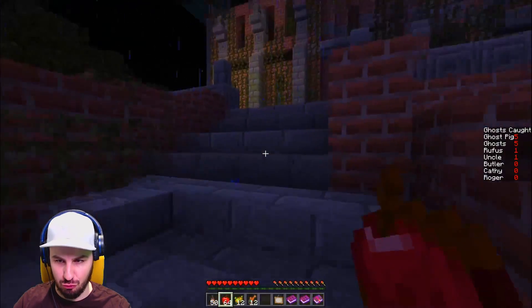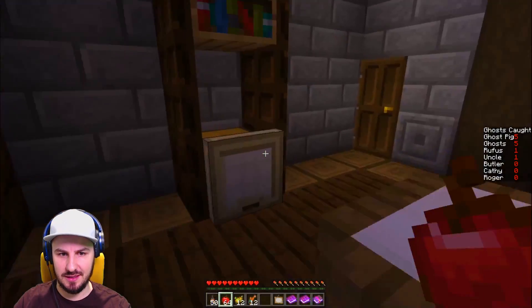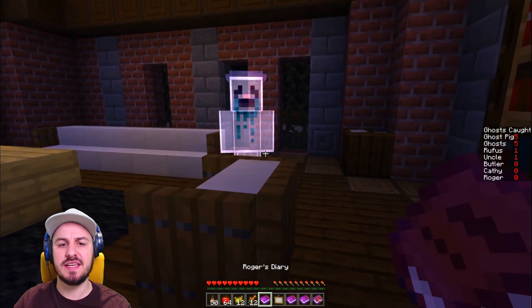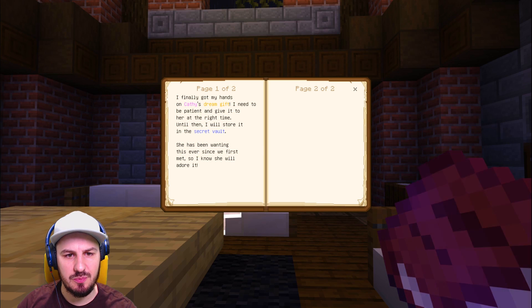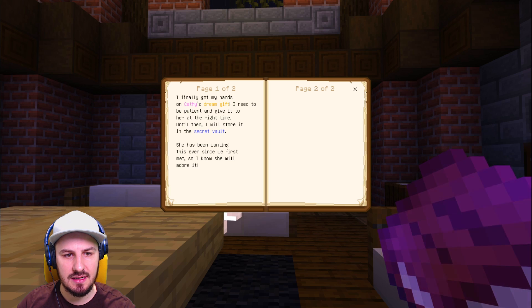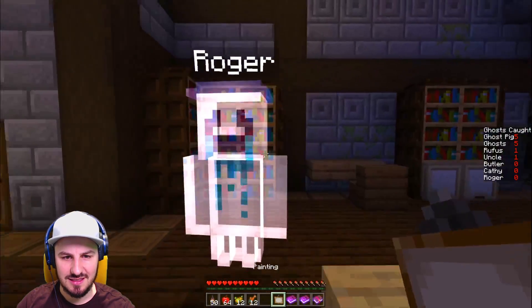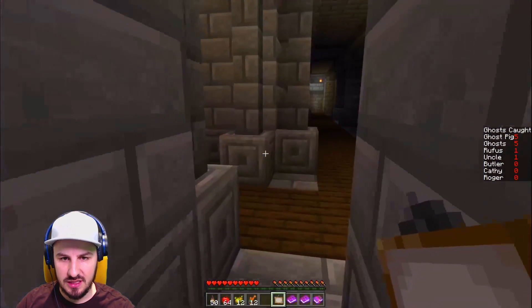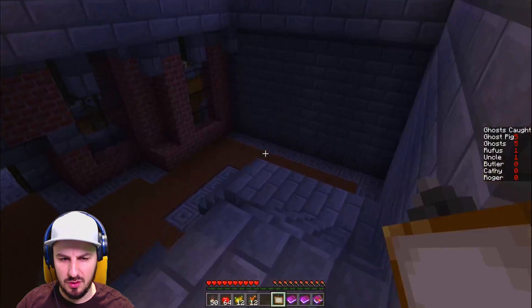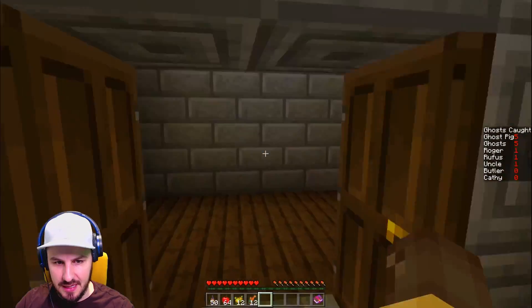I've got the five pigs, five ghosts, Rufus, and the uncle. Now I have to find Kathy, the butler, and Roger. Let's read Roger's diary: 'I finally got my hands on Kathy's dream gift. I need to be patient and give it to her at the right time. Until then I will store it in the secret vault — she has been wanting this since we first met.' I have a feeling Roger likes this painting — yes! He's following me!